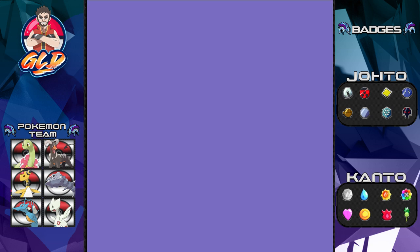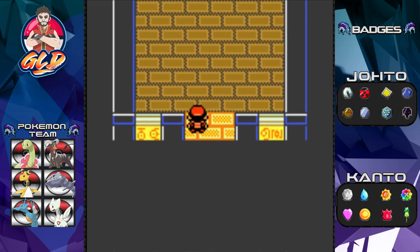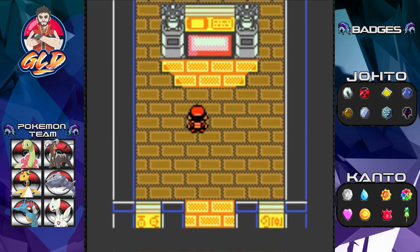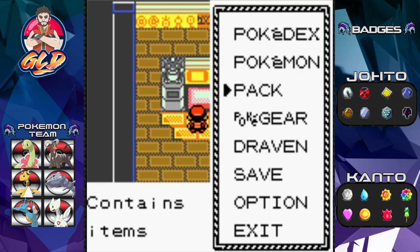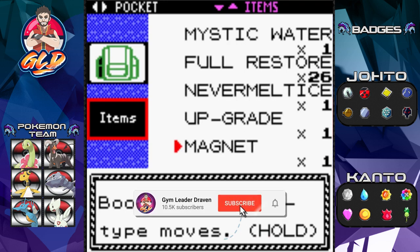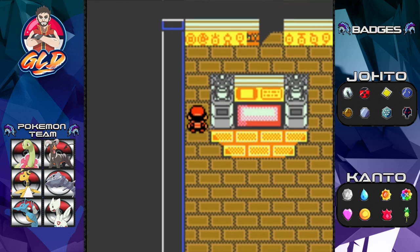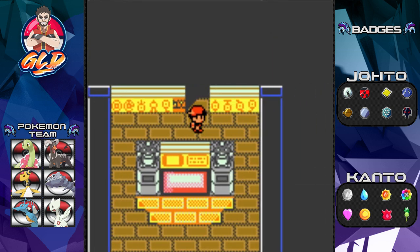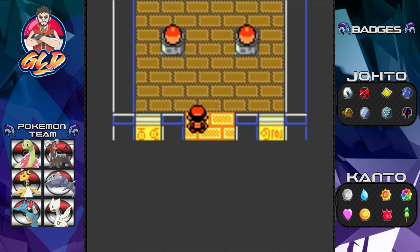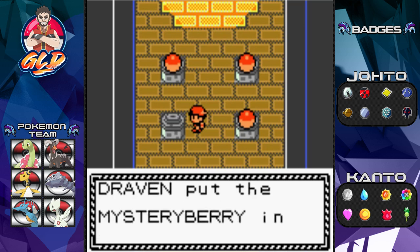It's a nice secret area. Something happened — the door has opened because we have a Water Stone. Make sure to have a Water Stone with you. That's what caused the earthquake. We're going to go inside and grab a few berries and a Mystery Berry.